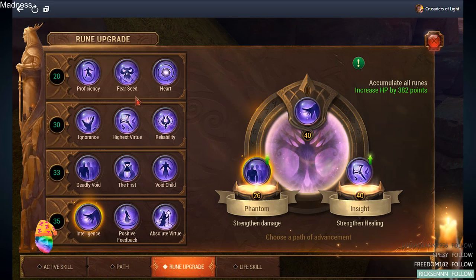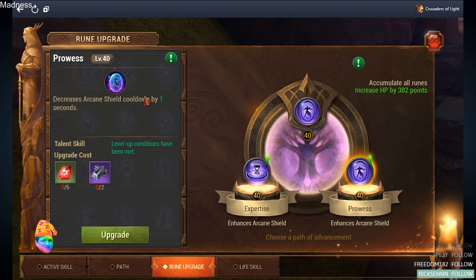When I got Insight to 40, I then finished Expertise to 40 as well and focused on Prowess. You might think 1 second is not a huge deal, but when you have spells with 5 to 6 second cooldowns, that's almost a 20% reduction — which is the reason I decided to upgrade it.